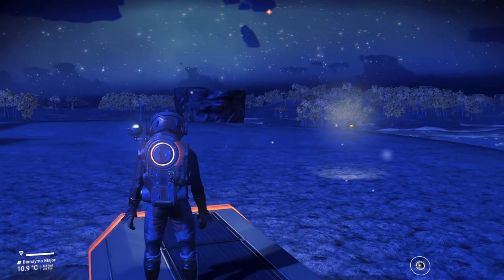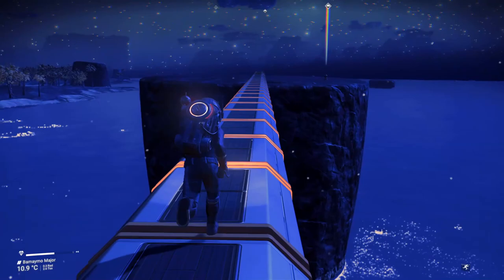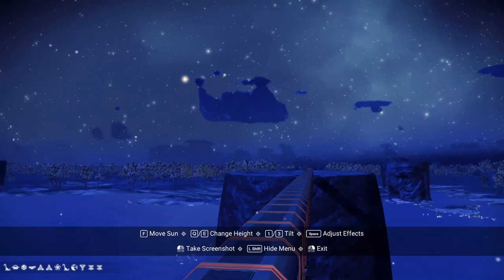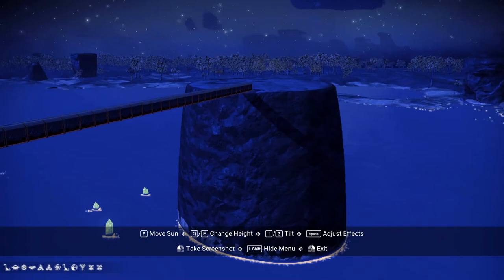Now what you need to do is count the amount of corridors you've got. I have 46 corridors from one side to the other. Now that you know the exact amount, you need to decide whether you want a single or double towered suspension bridge. For me, 46 is a very long distance — you can see the distance between the two land masses — so I'm going to go with two towers.